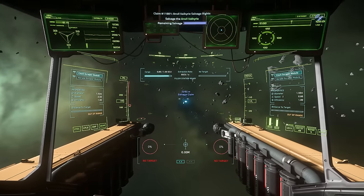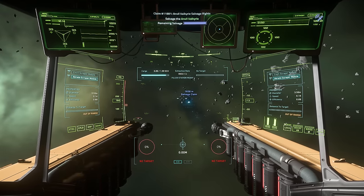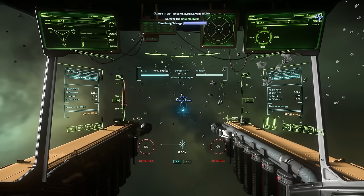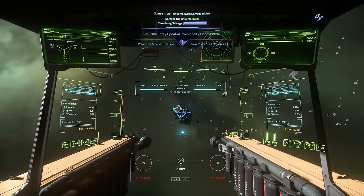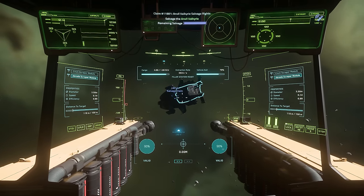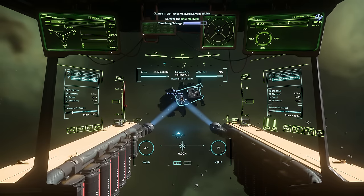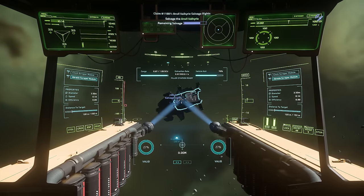Engage the salvage arms and switch to the Abrade scraper module — I find this one a little easier to use. There are different modules; they're not quite like the mining modules in that they're kind of always-on for the different scrapers up front. But you can see in the properties different characteristics for each: diameter, speed, efficiency. I find the Abrade is probably the easiest to use.